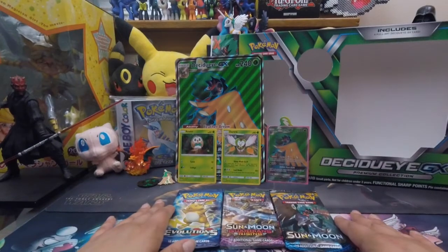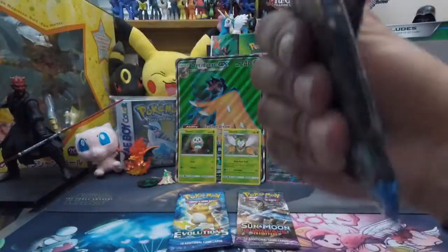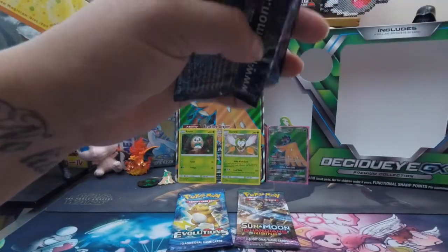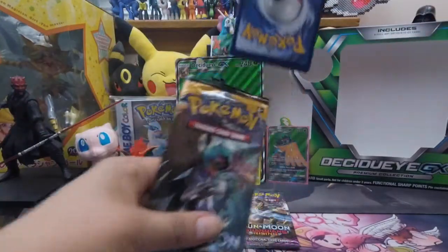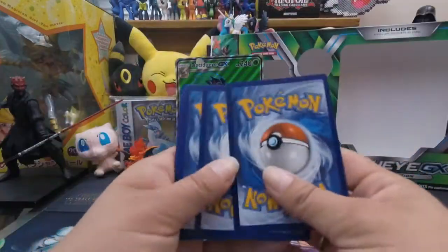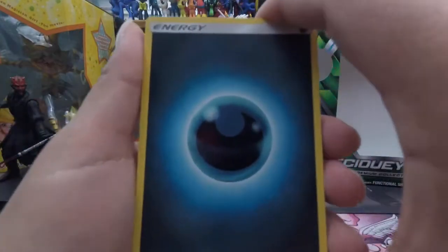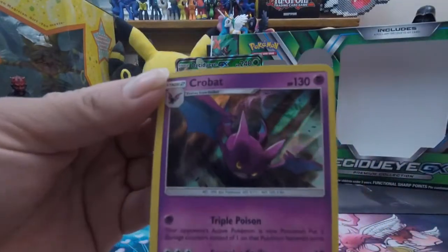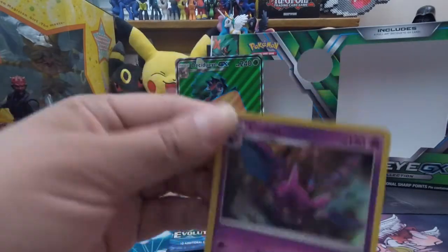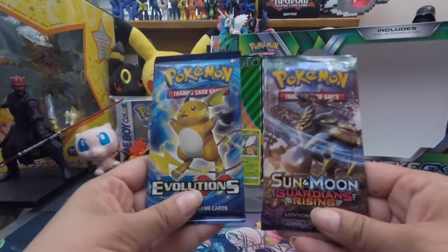Let's get into the Sun and Moon base set pack — still looking for that full art Ultra Ball. Let me try to preserve this pack. Alright — Water-type energy, dark energy, Dark Tricks, Nest Ball, Rotom Dex, Chinchou, Makuhita, Caterpie, Paras, Youngster, reverse holo Makuhita, and then a holo — Crobat holo! All right, two packs left.